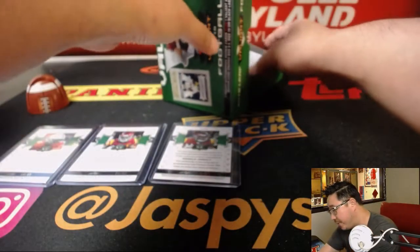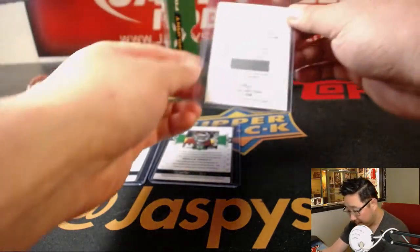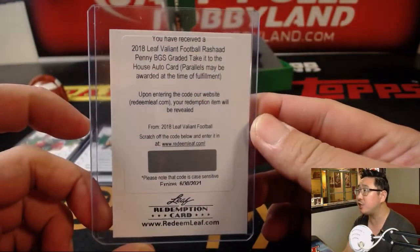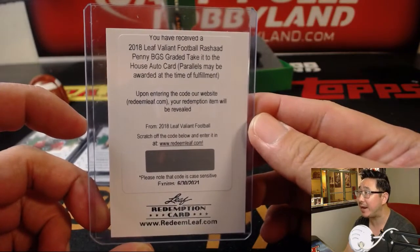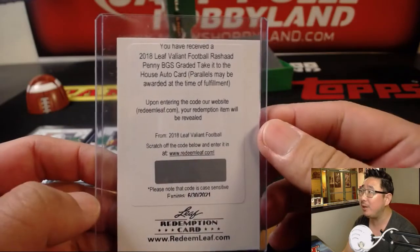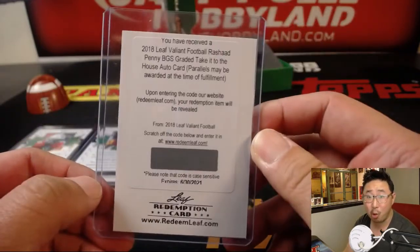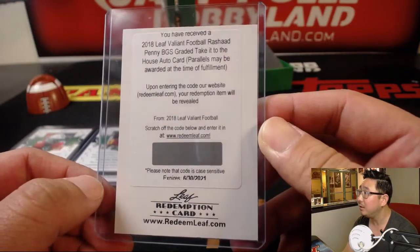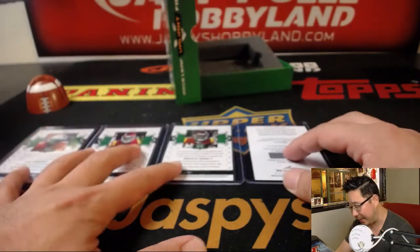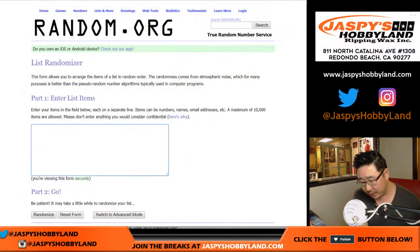The graded cards are redemption. So you got a Rashad Penny, BGS graded, take-it-to-the-house autograph. Here's the interesting thing — parallels may be awarded at the time of fulfillment. They might just hook you up with a low-number parallel, or they might feel bad and give you a 1-of-10 Rashad Penny. That's a nice box, EA. Just out of curiosity, let's see what the randomizer is going to do.